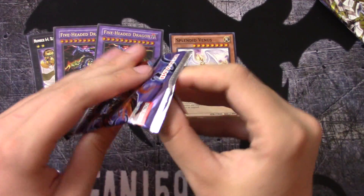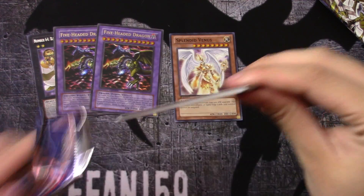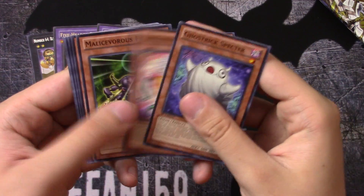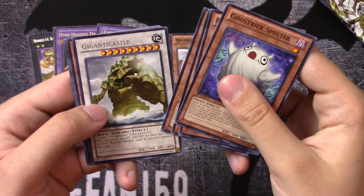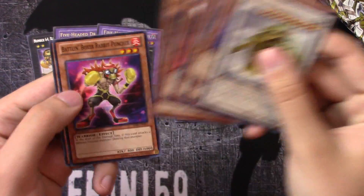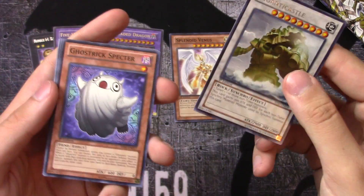Shadow Specters next. We get Ghost Trick Specter and Gigagant Castle. Of course, this is the Baby Raccoon and Ghost Trick set.